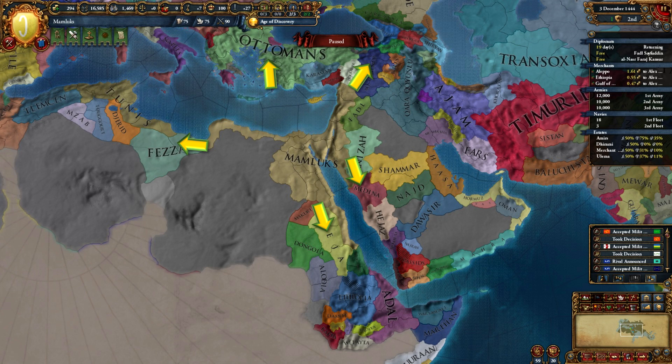Or all of Arabia, or tame the Ottomans and go conquer Europe. The key early game strategy is to restrict Ottoman expansion. Once you accomplish that, you can either eat them up slowly, or don't worry about them anymore, and go expand in Africa, Arabia, and Asia.